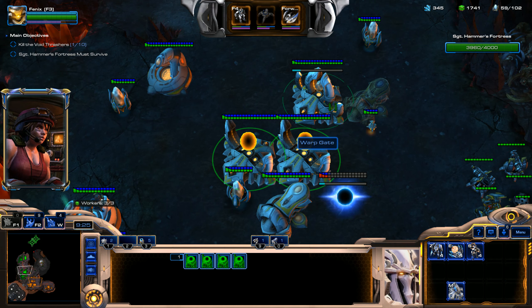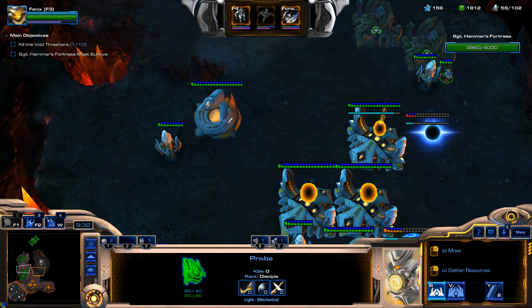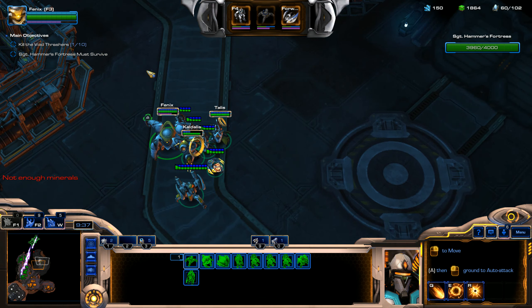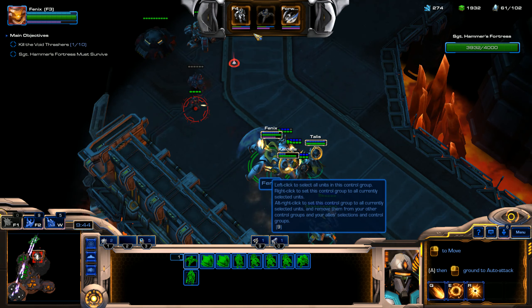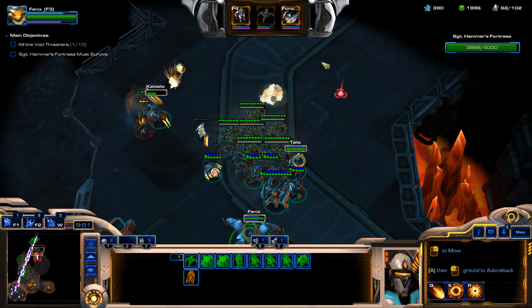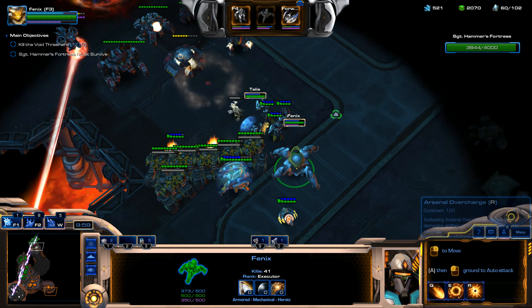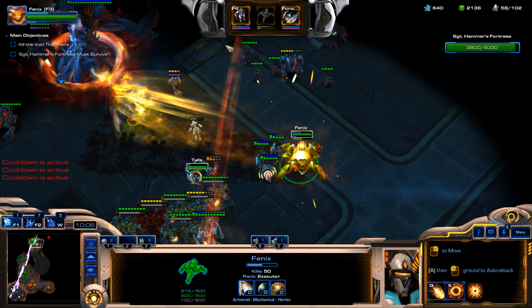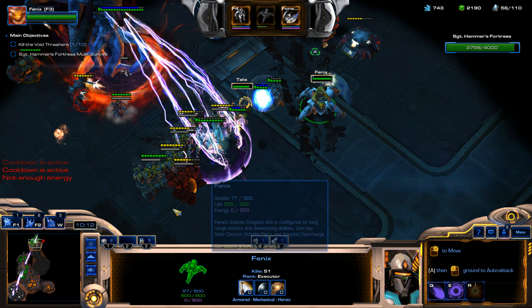We're going to build a bunch more probes, and I'm going to throw down some more Pylons. We need to start getting moving. There's the Ares I was looking for. We're going to use this Adrenal Overcharge ability and spam these abilities with this suit without cooldown. That's awesome — I love that ability.